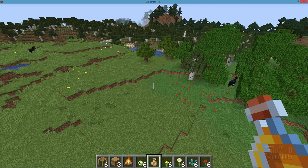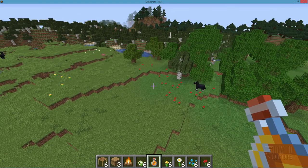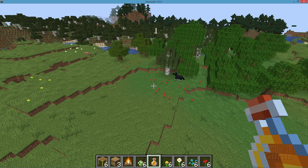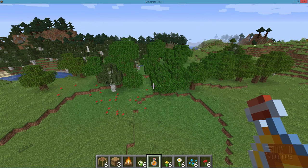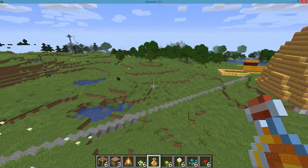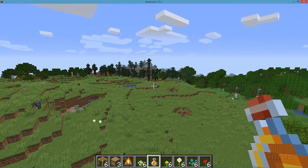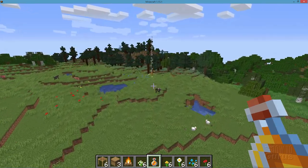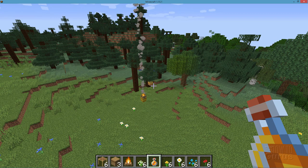There are trees either in the plains or next to the plains — that's what you're looking for. Bees can show up in plains, flower plains, or sunflower plains. The way I think about this is just look for a nice plain with some flowers in it and some trees around the edges, and there's a chance you'll find a bee nest in there. I found two in this very close vicinity, and I also found another bee nest way back over here in this clump of trees. I put a campfire next to it so it's easy for me to find again.